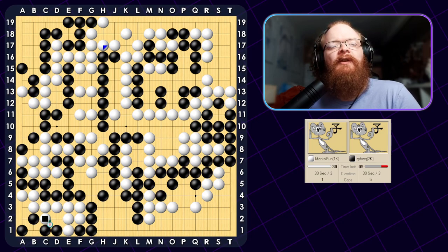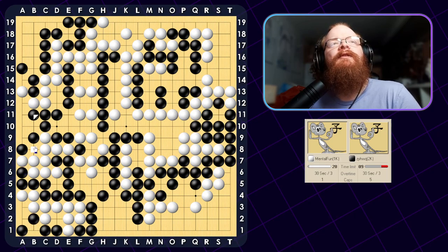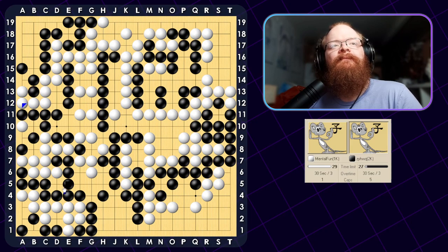With these spaces here — about eight-space groups usually have potential for some sort of seki in the corners. Looks like I want to play here to prevent two eyes. Then just connect, which threatens the Atari in the corner. Looks like I can just throw in here — there's no way to make two eyes here, and I'm connected all the way up, so there's nothing to worry about.